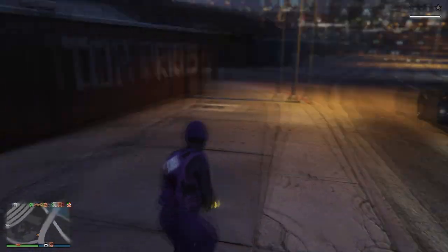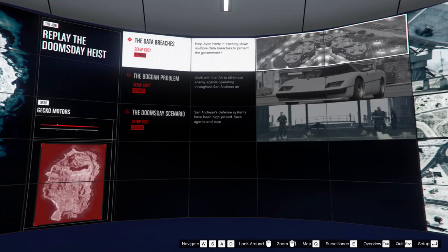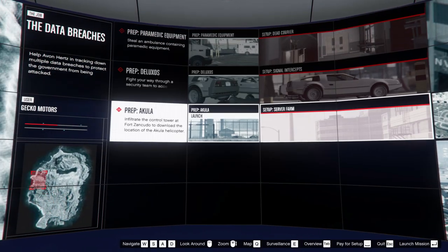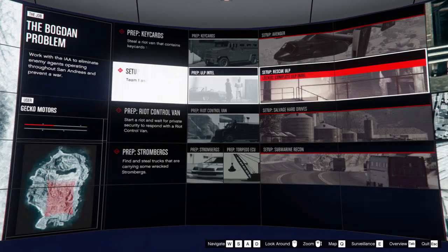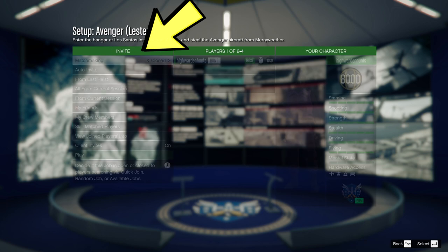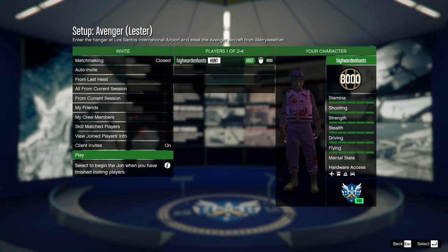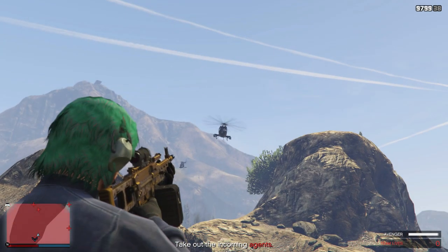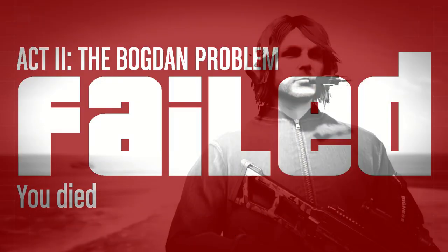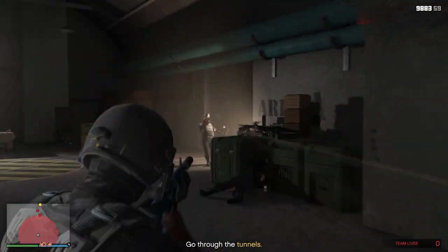For the Criminal Mastermind challenge, you have to do the preps, setups, and heists all with the same people — whether it's 2, 3, or 4 players — and in order from Act 1 through Act 3. You also have to do them in hard mode without dying. Even though it sounds hard, it's really not. If one of you happens to die, all of you need to close the application or the game immediately to avoid the game from saving, then you can continue where you left off.